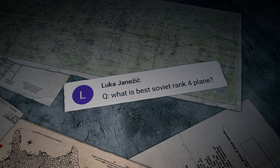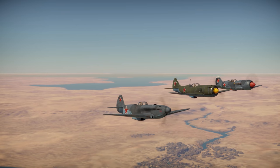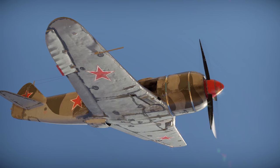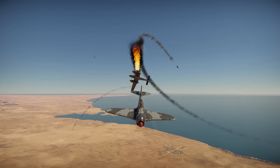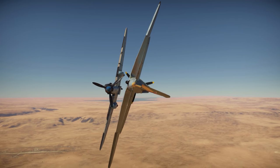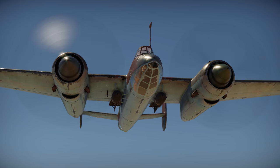Luka Yerzyk asks: What is the best Soviet rank 4 plane? There are plenty of good planes at that rank in the Soviet tree. If you want a fighter, try the LA-7 — it's well balanced with great flight performance and sufficient armament. For mixed battles, we suggest the IL-10 attack aircraft or the TU-2 frontline bomber. The IL-10 is just as good as the legendary IL-2 but easier to control. The TU-2 can carry four 500 kg bombs, very useful against tanks.